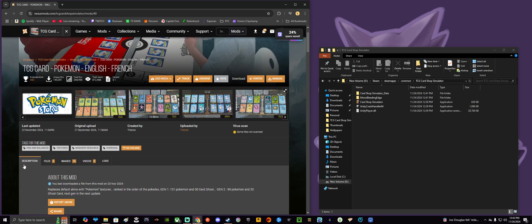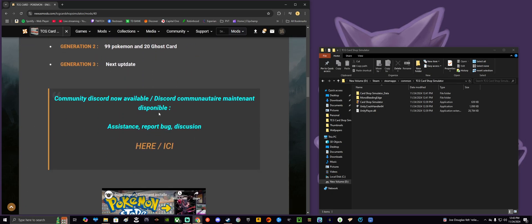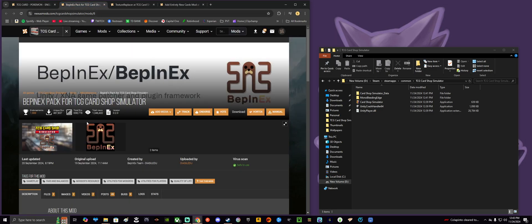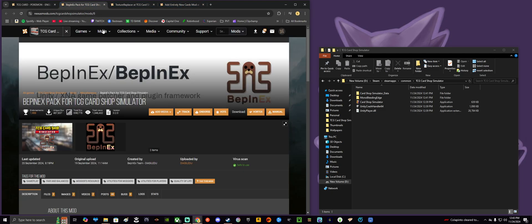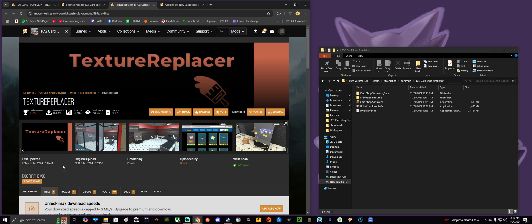You're going to scroll down in the description tab — it's the first tab — so don't worry about downloading anything yet. Scroll down and it will give you install instructions. Download: BepInEx pack for TCG Card Shop Simulator — open that in a new tab. Texture Replacer — open a new tab. Charlie New Cards Mod — open a new tab. And TCG Card Pokemon is this mod itself. For each of these, go to the files tab and manual download each file.